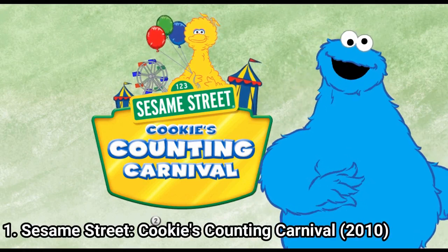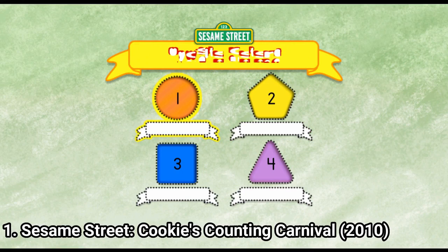Choose your profile. Me think that terrific choice. Remember, U-shape is the yellow pentagon with the number 2.